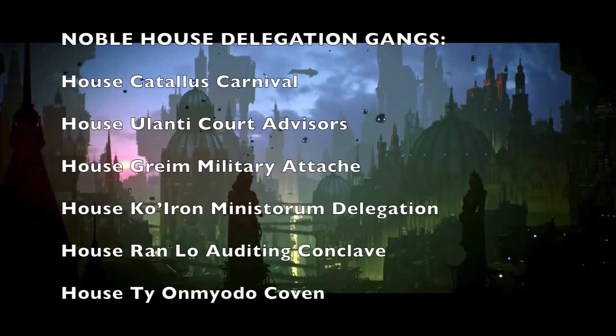For noble house delegation gangs, you have six different delegations to choose from: the House Catalyst Carnival, House Ulanti Court Advisors, House Graham Military Attaché, House Co-Iron Ministorium Delegation, House Ranlo Auditing Conclave, or the House Tai Omiodo Coben. All six noble houses are available as delegation cores, and it depends on what you want to play and the aesthetic you want to create for your outcast noble gang.